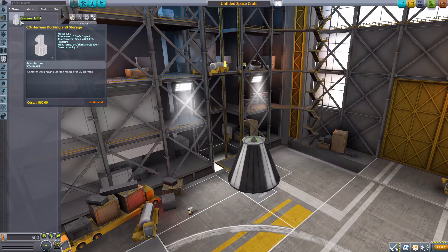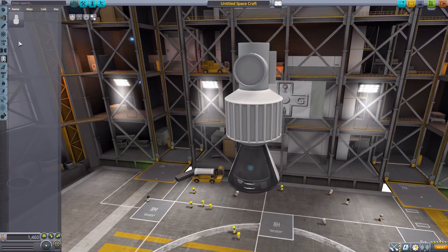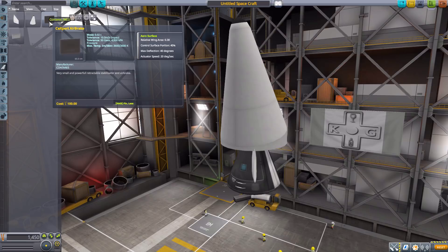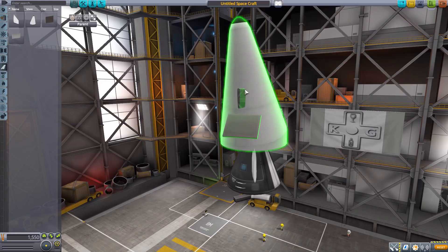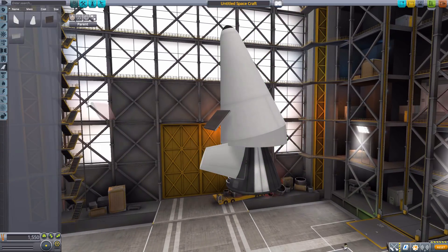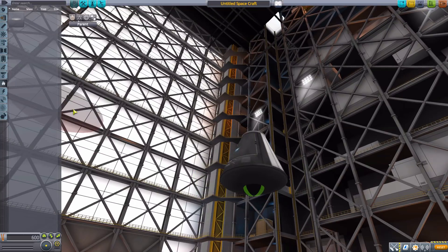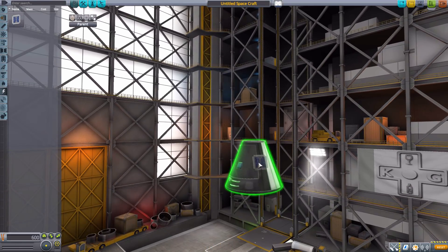In payload, there's the Hermes docking and storage module — a lovely little thing designed to fit inside the Hermes shuttle's cargo bay, with three attachment points. In aerodynamics, we have a wing, a nose cone, an airbrake for deployment, and a flap for the Rex. In thermal, the CTV heat shield with ablator. In electrical, one small solar panel producing 0.3 electric charge per second.